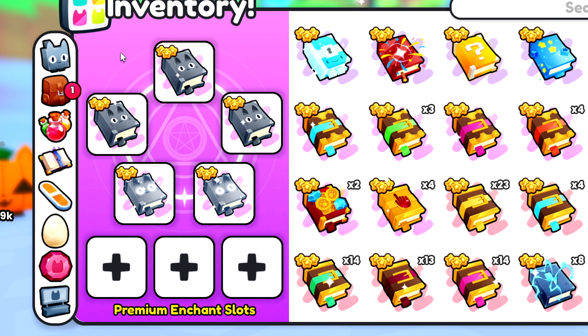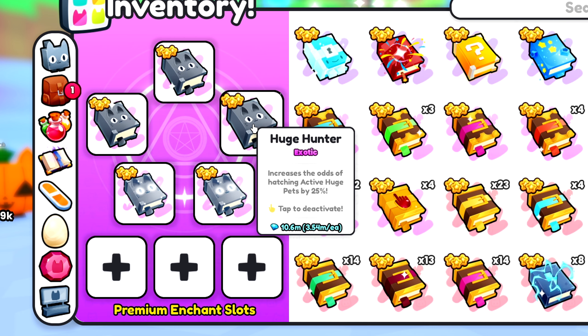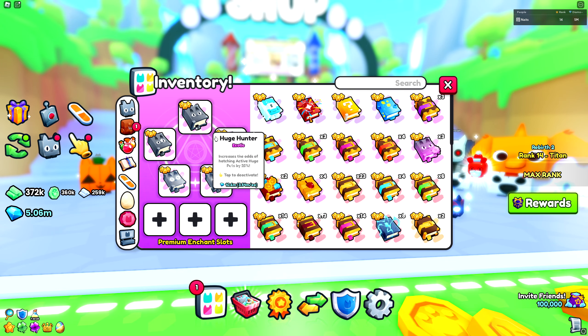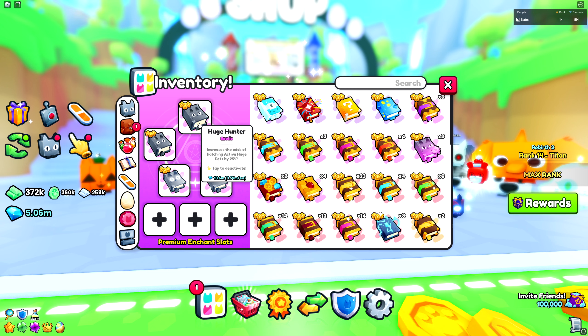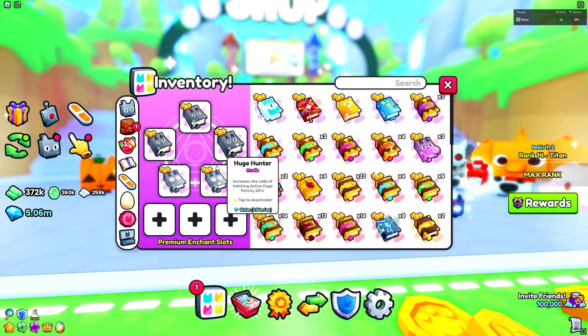Everyone is doing huge hatches in Pet Simulator 99 right now because of the clan wars. The winner will get a huge owl. The top clan has 169 huges hatched, which is insane. My clan has nine, but this will push free-to-play or pay-to-win players to hatch even more huges.